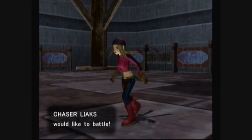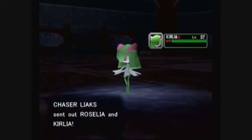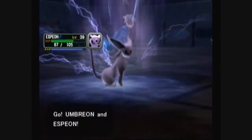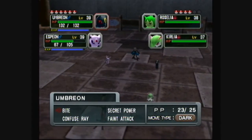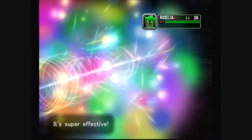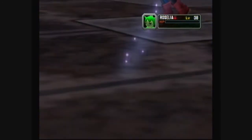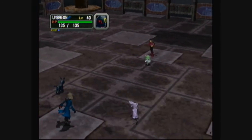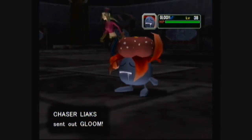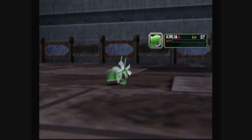Leax is going to attempt to stall us even more with a Roselia and a Kirlia. Umbreon and Espeon are still doing good. It's a level 40 too so we'll go after Kirlia with Espeon and Roselia with Umbreon. Roselia is down. Yay level 40! Her next Pokemon is a Gloom - Espeon and Umbreon got it easy this match. There goes Kirlia.